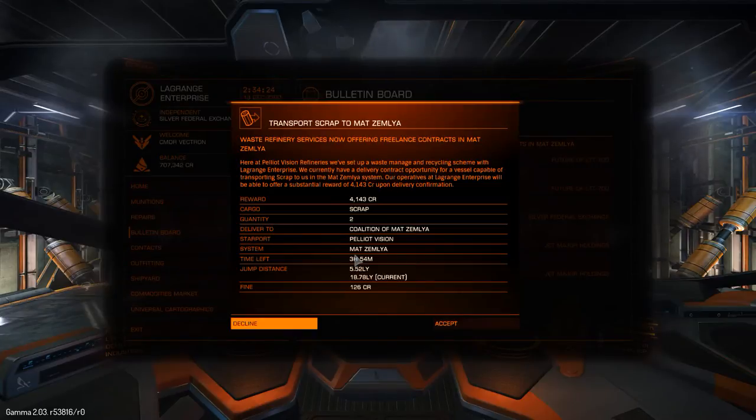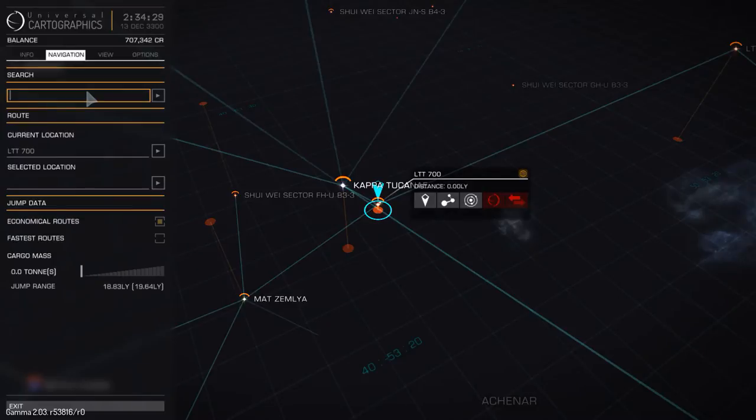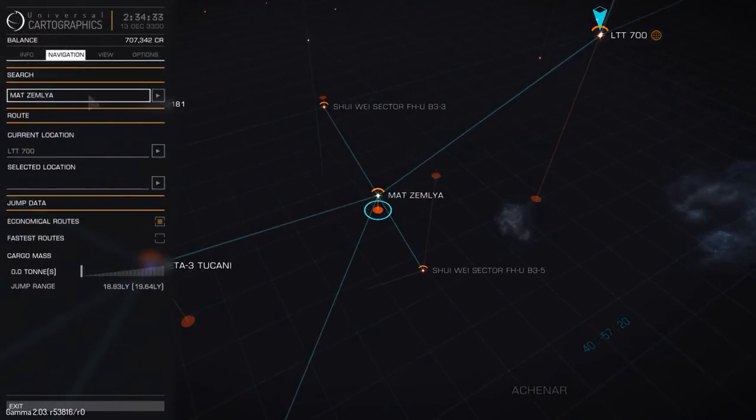Make a note of the system name — that was Matsemlia. So we go to navigation, type in M-A-T-S-E-M-L-Y-A, search for it, and it pops up.